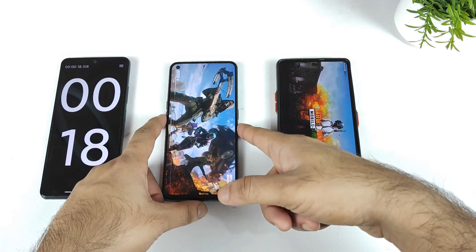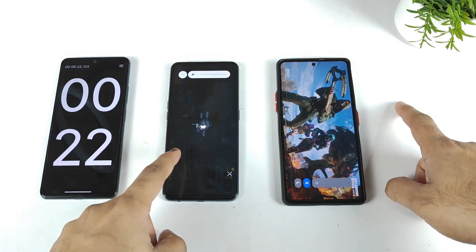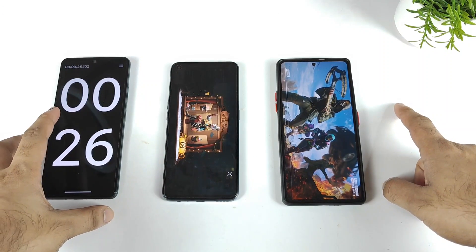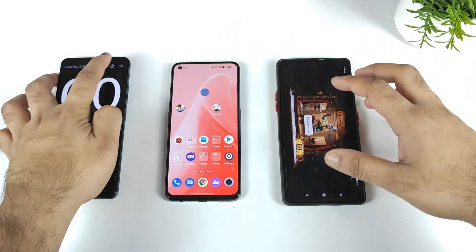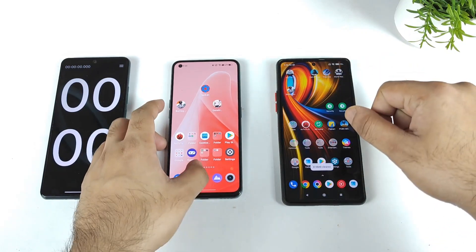You can see the difference — Realme GT in 21 seconds and POCO F3 GT took about close to 27 seconds. This is the first time, so first-time results always take slightly more time. That's the reason I recorded the first-time result as well.